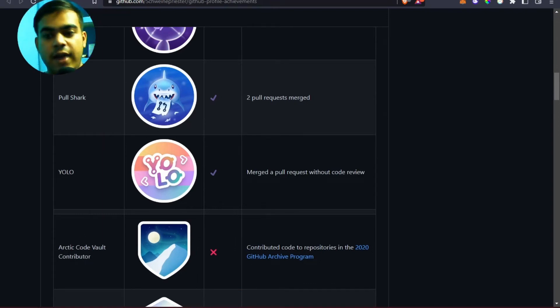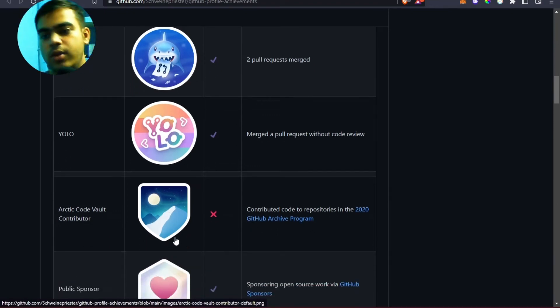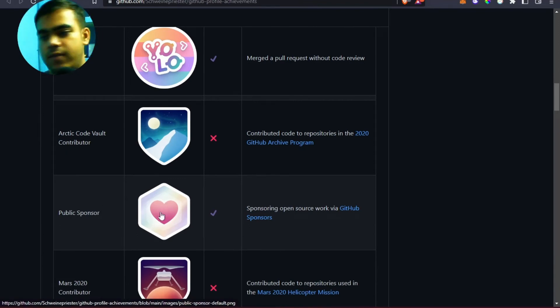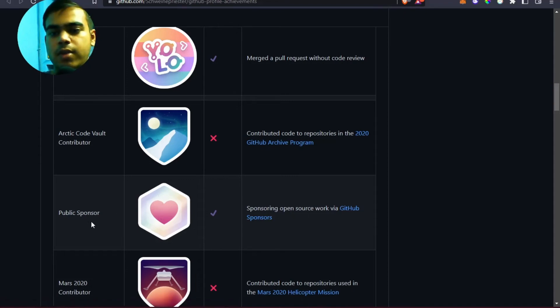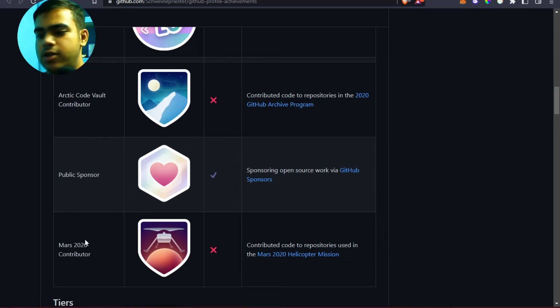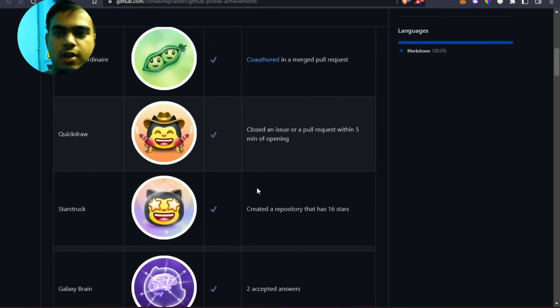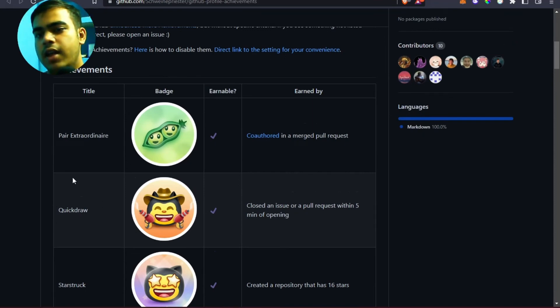The Arctic Code Vault Contributor badge is not valid anymore — it was only for the 2020 GitHub Archive Program, and almost two years have passed. The Public Sponsor badge can be claimed if someone sponsors your work. The Mars 2020 Contributor badge is also no longer claimable as it was only applicable about two years ago.